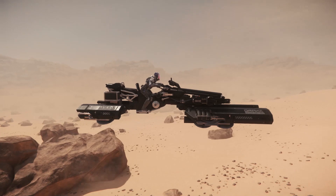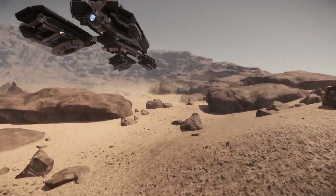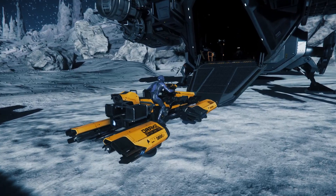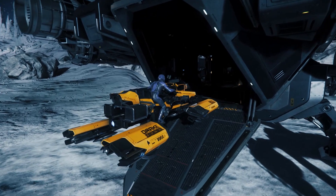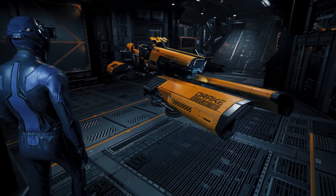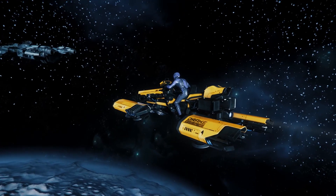Featuring an open canopy and rear-facing secondary seat, the Dragonfly is now the cheapest ground-capable transport available to players. As it has a respectable amount of main, retro and maneuvering thrusters packed into its small frame, the Dragonfly is also capable of traversing the vacuum of space as well as it can traverse the moons and planets of the Verse.